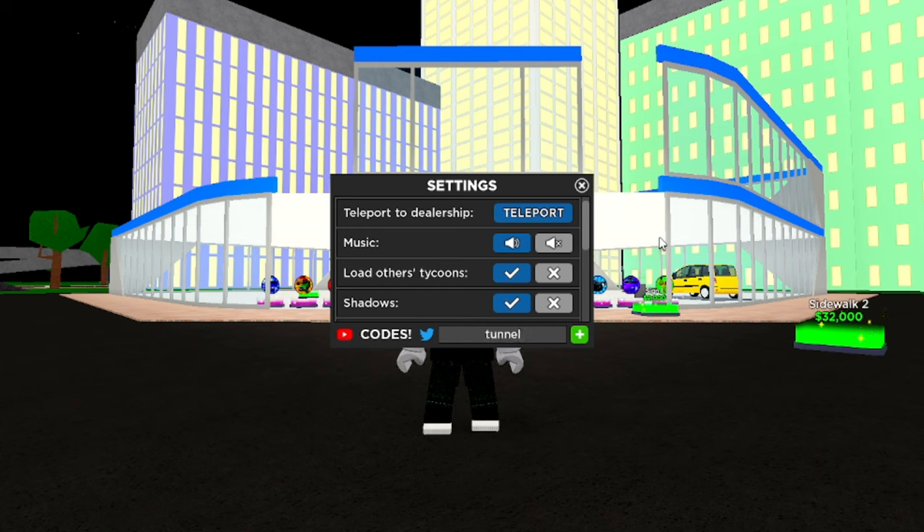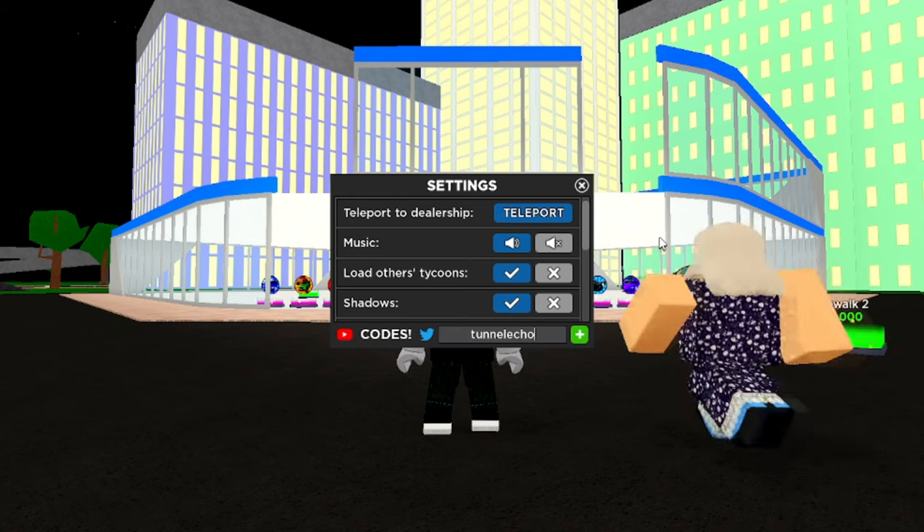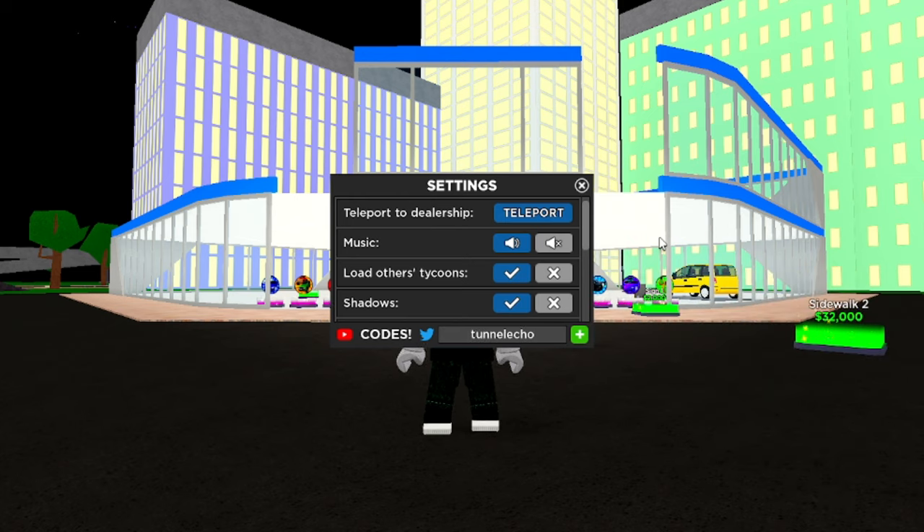Tunnel Echo — it's already redeemed on my account but it still does work. It gives you 80k cash, so get it for yourself. The newest one, Easter 2024, gives you the most cash at 100k. Another working code is Firefighters — it says already redeemed but it still works and gives you 80k cash. Get that for yourself.